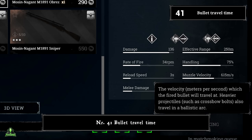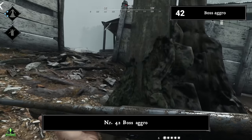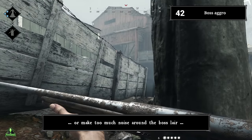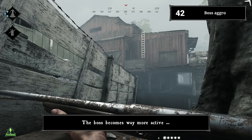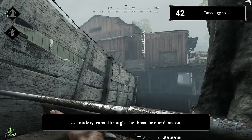Number forty-one: bullet travel time. Hunt Showdown has no hitscan. The moment you pull the trigger, the game creates a projectile that travels toward your target. Depending on the velocity of the bullet, you must lead accordingly in front of your target. Number forty-two: boss aggro. If you get too close or make too much noise around the boss lair, you will trigger the alert state of the boss — it becomes way more active, louder, and runs through the boss lair.